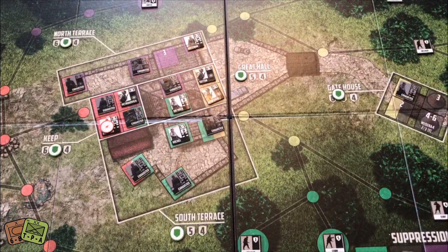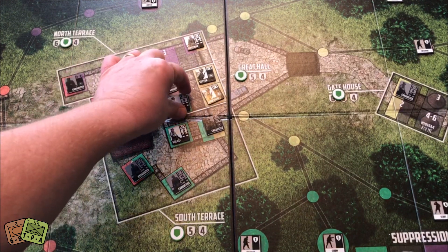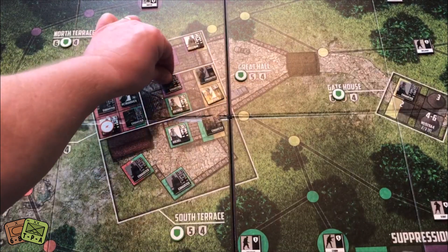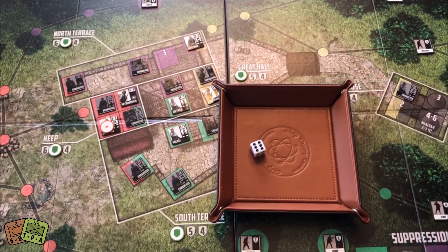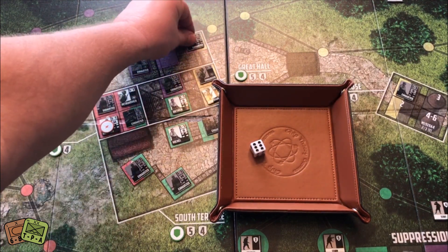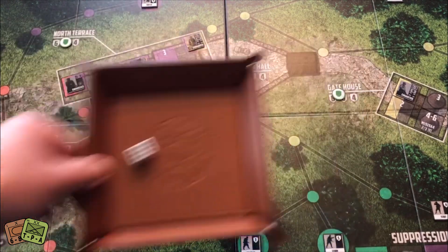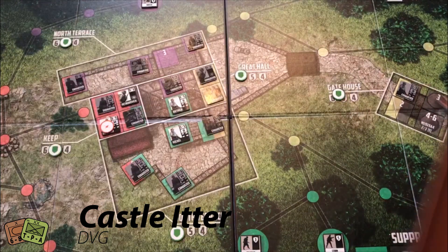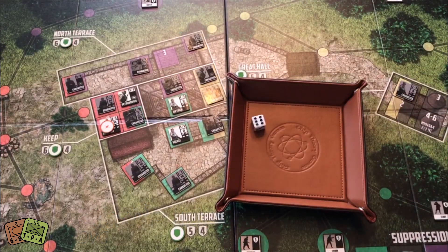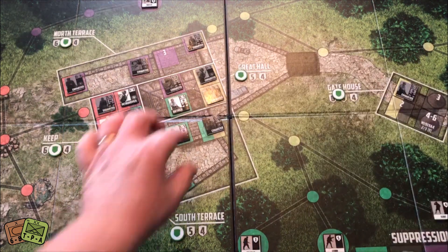Fourth action: I want to take another one off the yellow track. I fire with this guy attacking that Rifleman — one die needing a three, got it, so that Rifleman comes off. Then I use another guy to attack the Rifleman on the yellow track — one die needing a three, got a six. That finishes up my turn — a very productive turn.